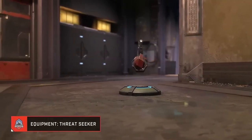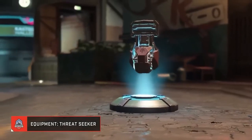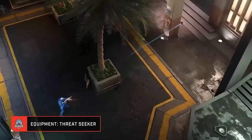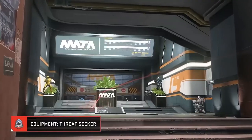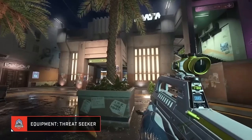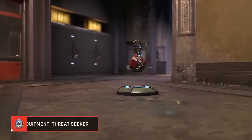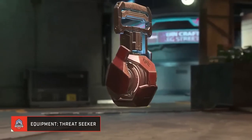The threat seeker is different from the threat sensor in that it only sends out one pulse and requires opponents to be within line of sight, meaning you will not reveal enemies around corners or through walls. The equipment's projectile can bounce, rewarding accuracy by allowing for unique and clever shots. The amount of time you are revealed is the same duration as a player's shield recharge time, so you only have a few seconds.